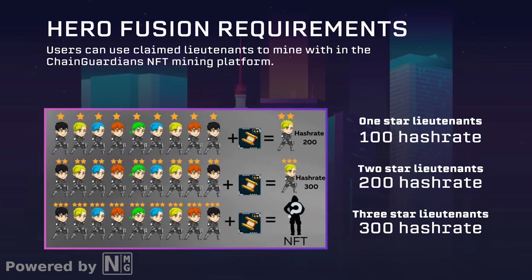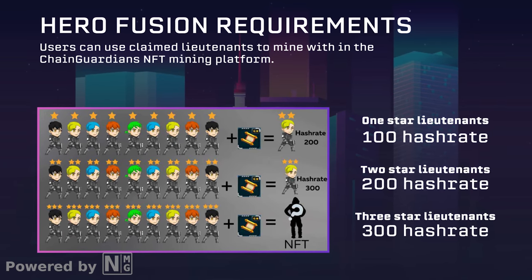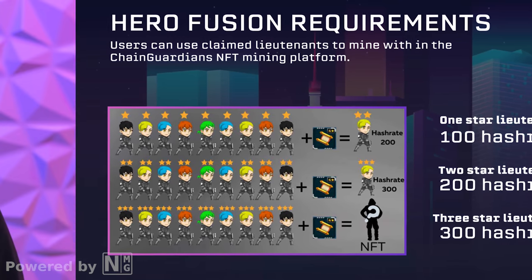The mining platform, however, is fully operational. With Chain Guardians' proof-of-stake protocol, players can stake their Guardian NFTs and earn rewards in the platform's official in-game currency, CGC. Higher hash rates make for more profitable mining. You can purchase Guardians on secondary markets, or you can grind in the RPG game and earn rewards. You can fuse these Lieutenants within the game's interface to raise the hashrate and successfully create a worthwhile bunch of Guardians to mine for you.